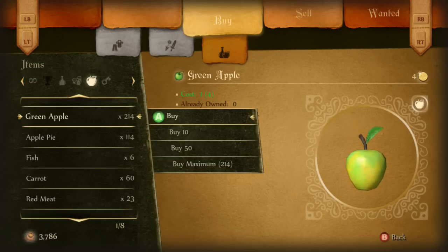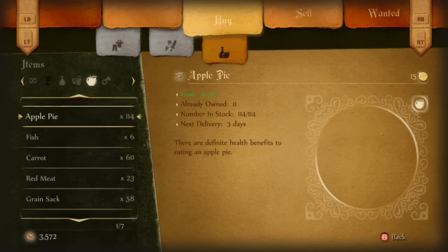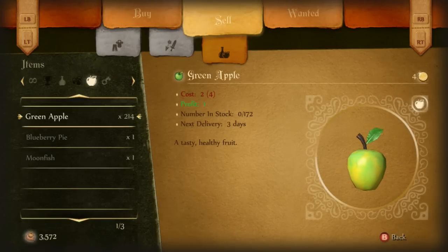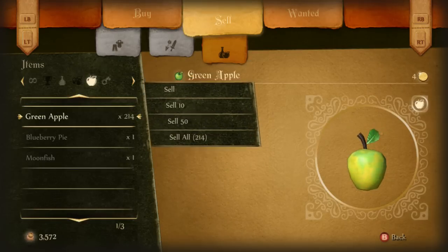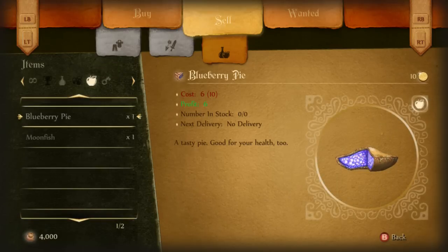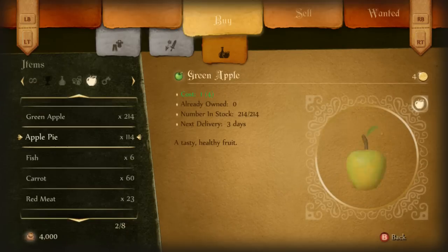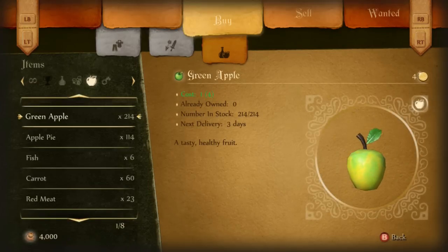What you're going to do is buy all of these apples at the exact same time — click buy maximum. What you did was you paid one gold for those apples. Now when you go to the sell tab, you can see that you're actually getting back two gold, so you're making a profit of one gold per apple. When you buy them all and then sell them all, you actually get more money. I now have 4,000 coins, and before I only had 3,786 coins — so that's pretty cool.